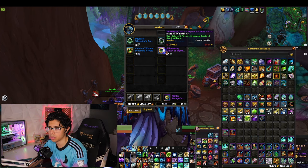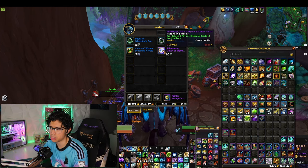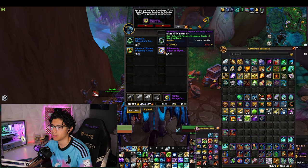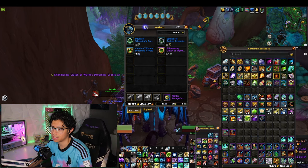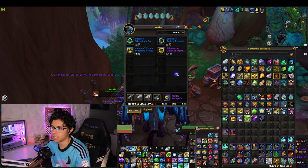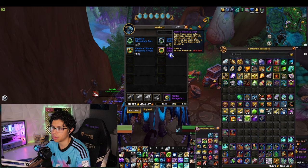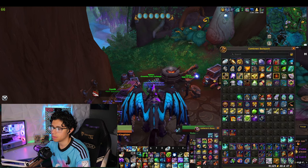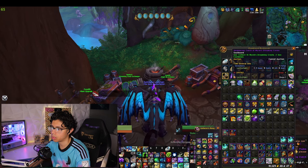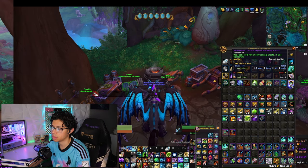So maybe this is just a one-time deal — that's not so great. Let's see if it's still there. Okay, it's still there. I got my Shimmering Clutch of Worm's Dreaming Crests. Hopefully that was somewhat clear on how the Dreaming Crests exchange works.